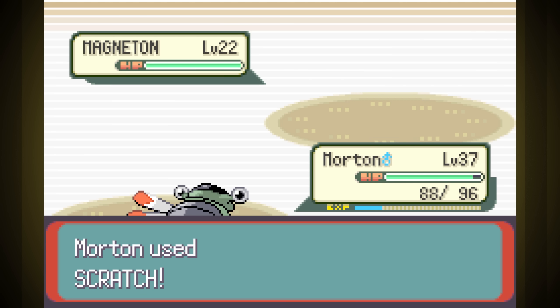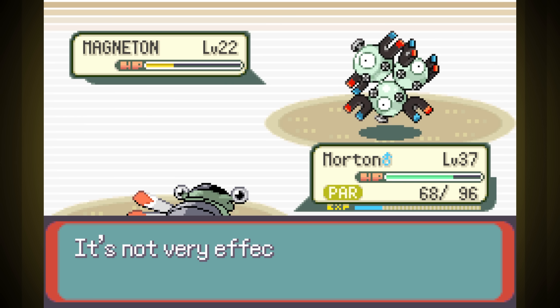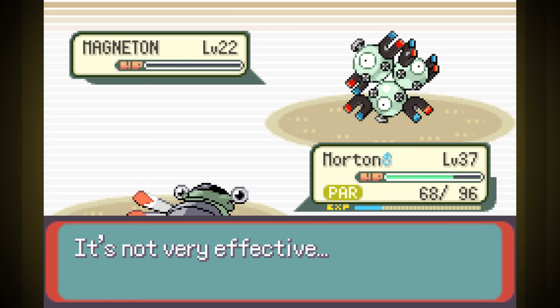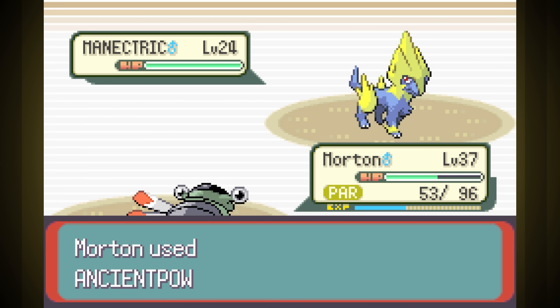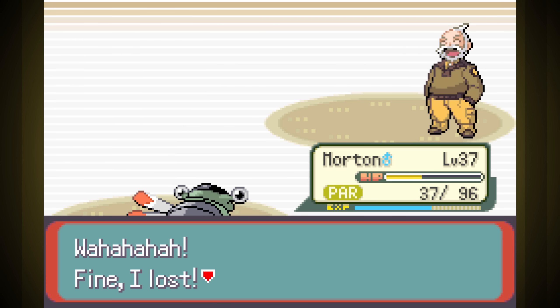This still actually took a few tries. We always get paralyzed at the start, and two Ancient Powers will just make him land in the range to heal. So we have to Scratch and then Ancient Power twice to knock him out. Against Manectric, we take lots of damage, but he's not as tanky, so two shots take him down.